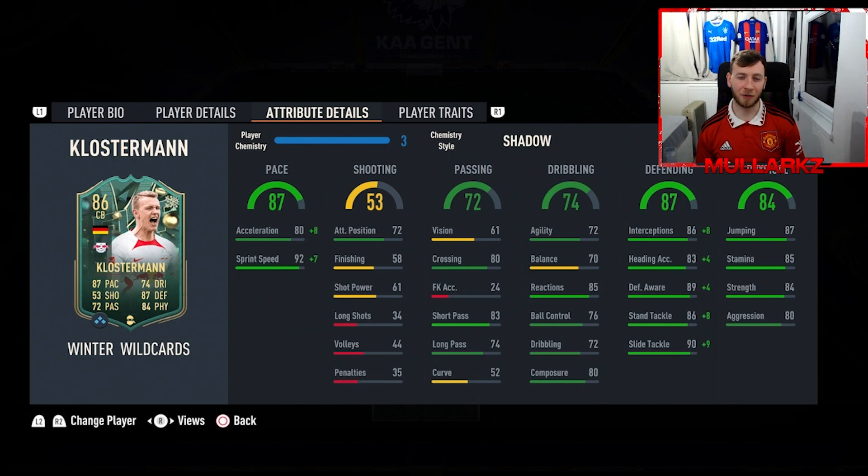With the shadow chemistry style on, all his defending stats are in the 90s plus, and he has that pace, so nine times out of ten Klosterman is going to catch someone up. I'm going to give him a 9.5 out of 10. He does have five star skill moves but you're not really going to use those — you're not going to try a flip flap in your own box. Maybe just a slightly better weak foot, better passing, or better physical stats and aggression would be ideal, but it's a really nice card. If you're looking to get Klosterman in your team, click the Discord link below — we've got traders making hundreds of thousands of coins every week.